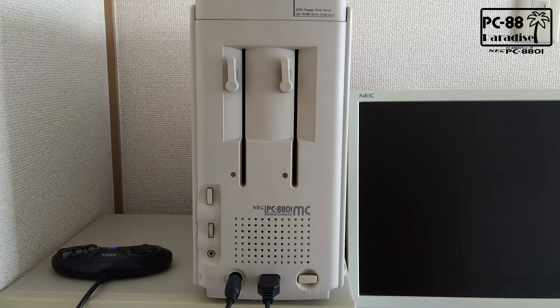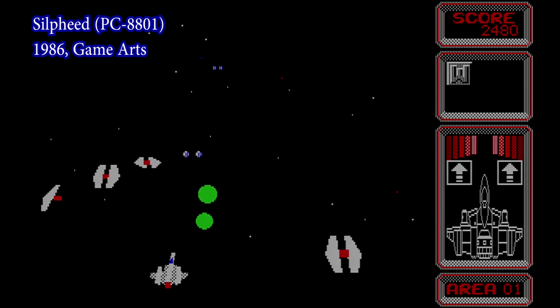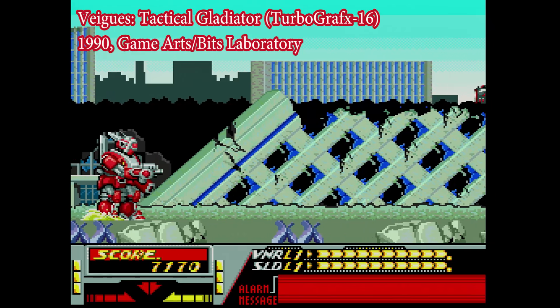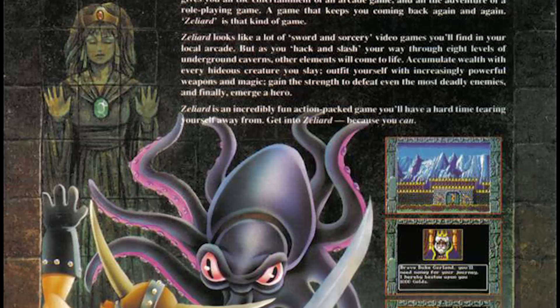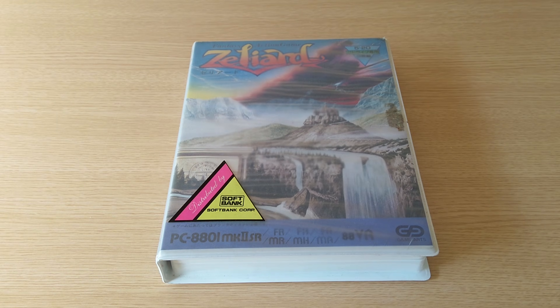Welcome back to PC-88 Paradise, the series where we take a close look at classic games for the NEC PC-88, the most popular Japanese PC series of the 1980s. Today we're looking at Zelliard, a 1987 action RPG from GameArts — the same GameArts that made Sylphid, Lunar, Grandia, and Vieg's Tactical Gladiator. Old school PC gamers may remember Zelliard since it was one of four GameArts titles licensed to Sierra Online and ported over for the West on MS-DOS. But what's the original PC-88 version like? We're gonna find out.